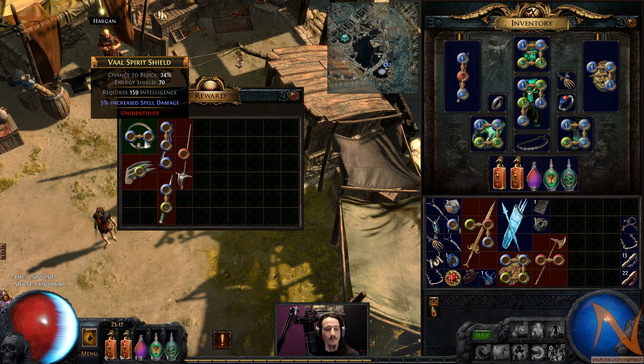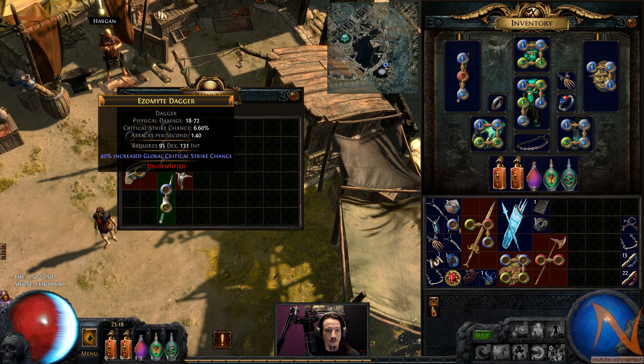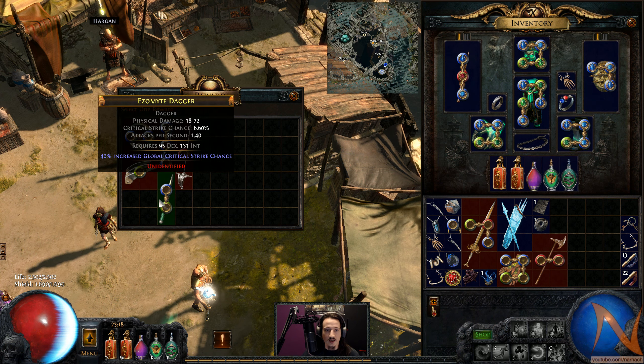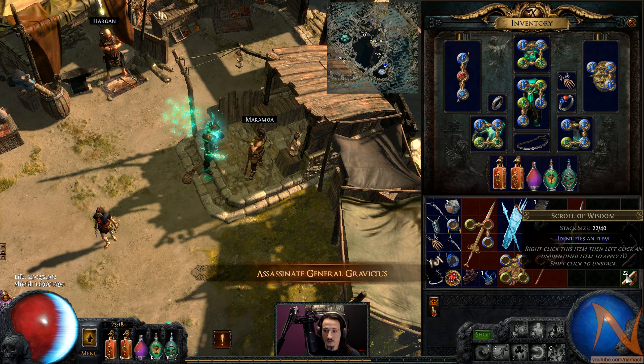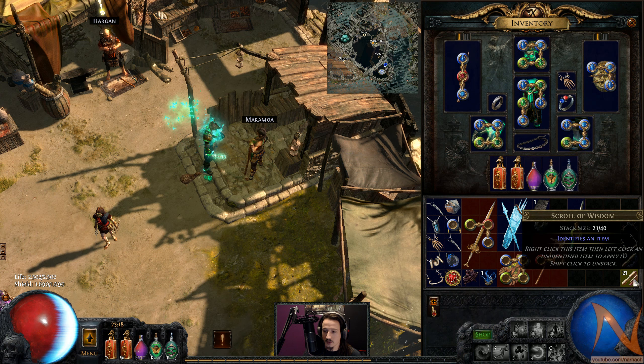That's Maramoa - what are you going to give me? Vowl Spirit Shield, Helium Pulse, Opal Wand. The dagger is actually the best one - it's the only one with casting mods that I could also equip. Let's grab that one. As I said, I'm drowning in items right now, but this is not an upgrade.